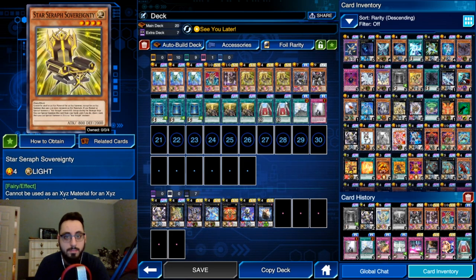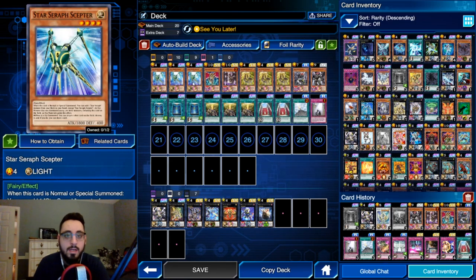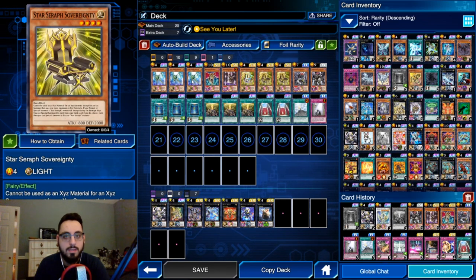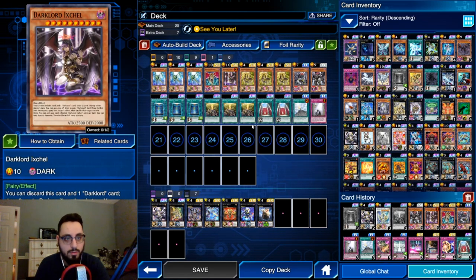This is Raw's list - I changed up the extra deck a little bit, which I'll get to in a second. Normally you'd have a 25% chance of seeing your Scepter and Sovereignty together in the same hand to perform the stick-chair combo - colloquially known as stick-chair because this is the chair and this is a big stick. But with Ixchel draw, you get up to a 48.57% chance of seeing the combo turn one.